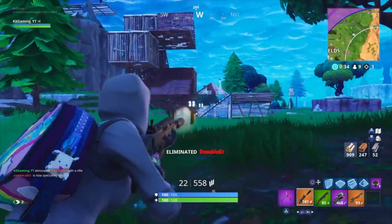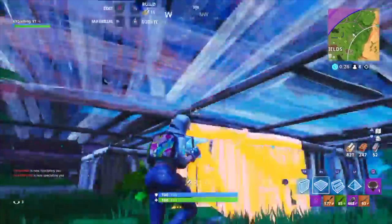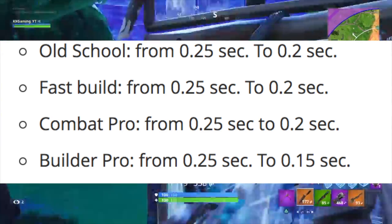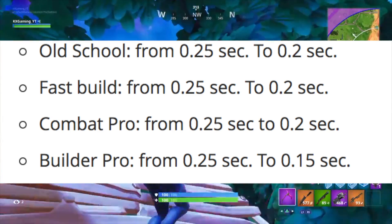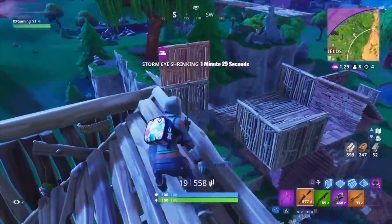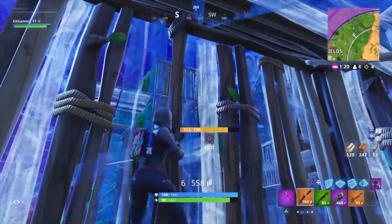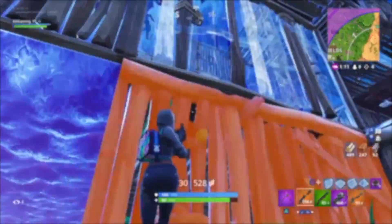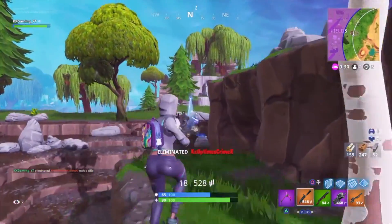Along with these big item releases, patch 5.41 also came with a lot of bug fixes. This isn't really a bug fix, but it's something console players have been longing for — they have reduced the edit timing. Your editing button is now going to take 0.15 seconds on Builder Pro instead of 0.25 seconds. On every other layout like Combat Pro or Quick Builder, you're going to be reduced by 0.05 seconds, from 0.25 seconds to 0.2 seconds. This is a huge improvement. I still think they need to implement tap-to-edit just like on PC so that console players can actually be competitive.